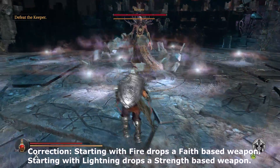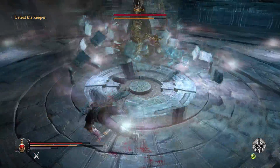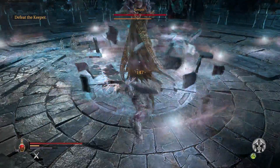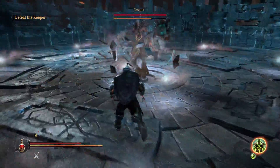The boss is pretty unique in that you don't actually damage the boss directly — you damage a shield that he has floating alongside him. He has some pretty unique attacks and altogether it's a unique boss encounter.